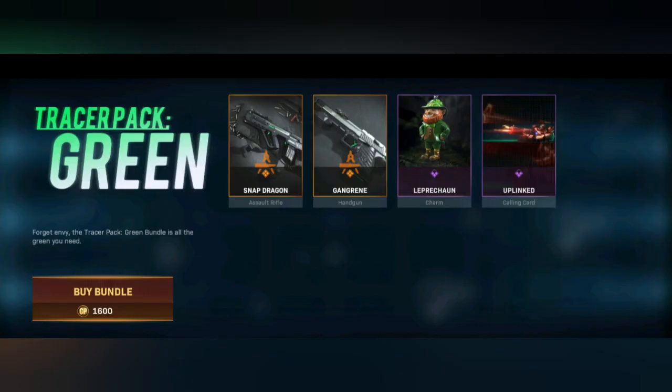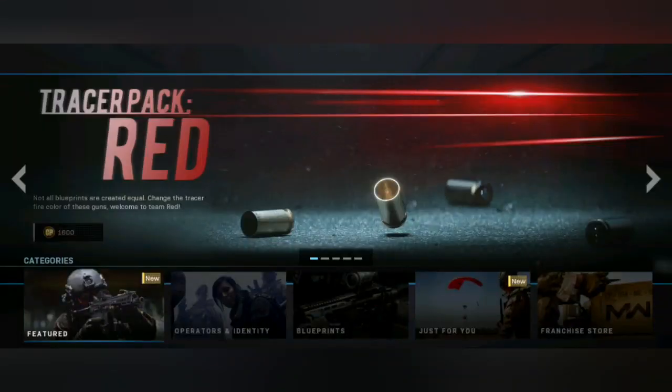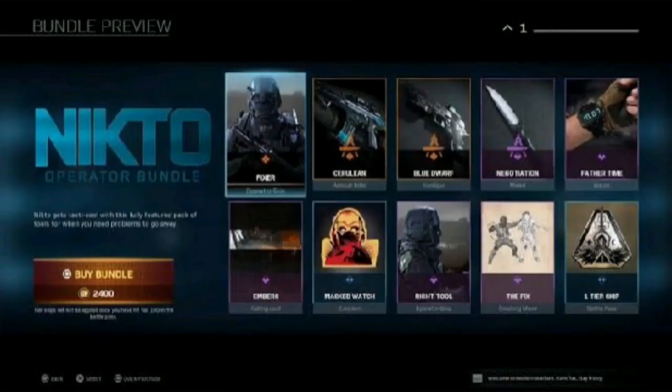They also have the green tracer pack that comes with two weapons, the red tracer pack, and the blue tracer pack. These are the only way to get the colorful bullets.